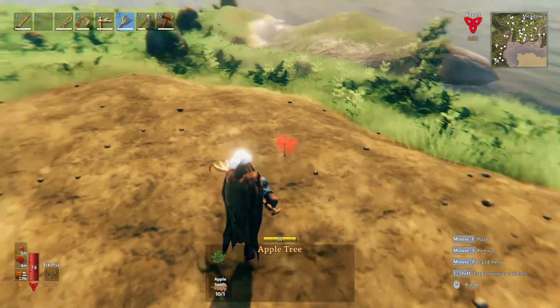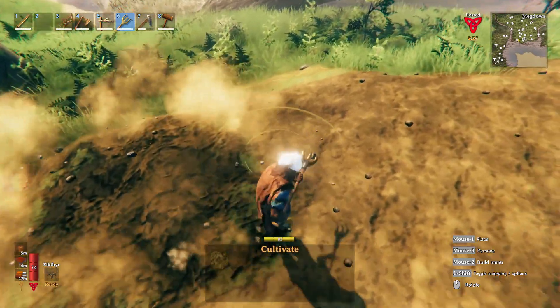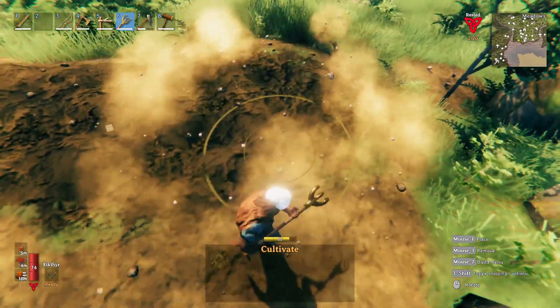I'm noticing that this is kind of red — I can't actually place this anywhere. Oh, you need to cultivate the soil. So you need to cultivate the soil to even grow apple trees. Interesting. I wonder if I can plant these things and then change it back to grass after I'm done, because I kind of want these to just be growing on natural grass instead.